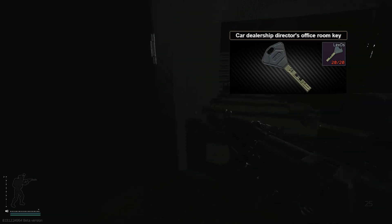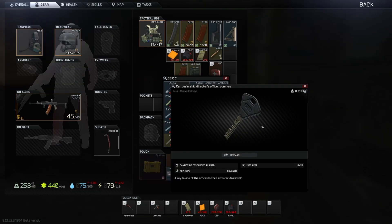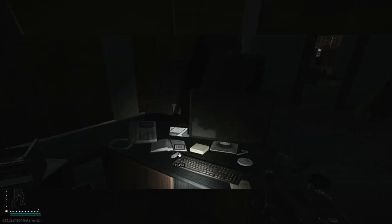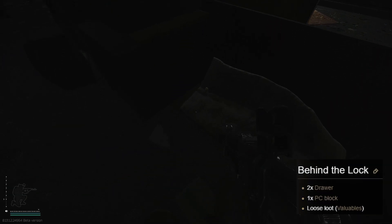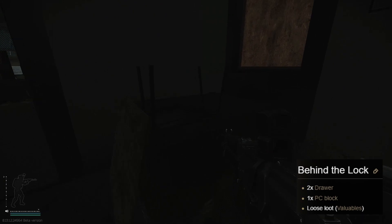Now this is the Director's Office key, the second one, and the flash drive you're looking for is somewhere on the table here. You also have a valuable loot spawn — like this egg here — some closets, and a PC. That's basically it for this room.